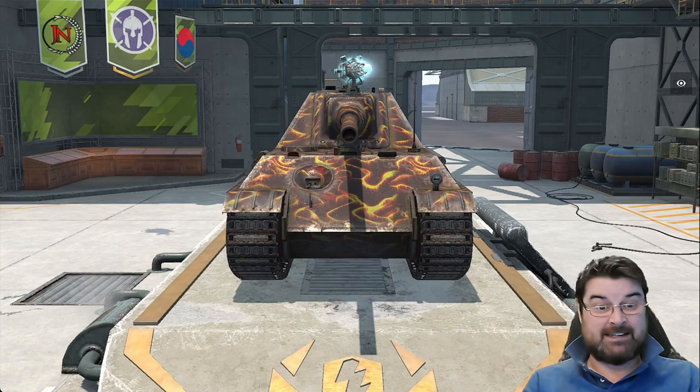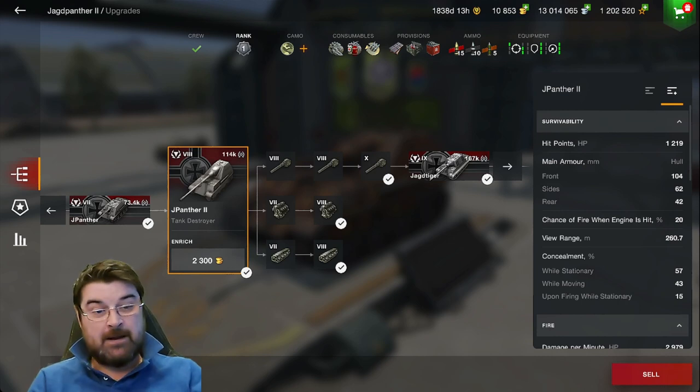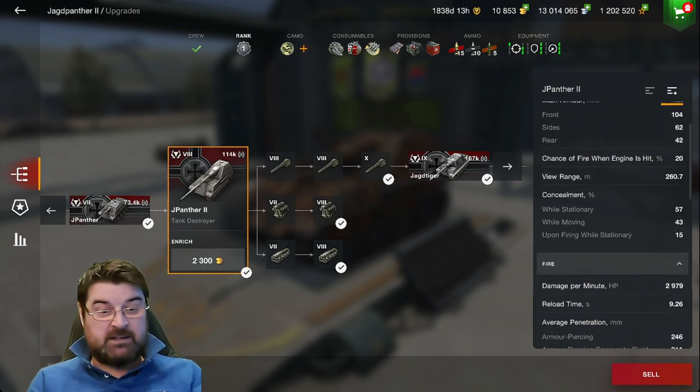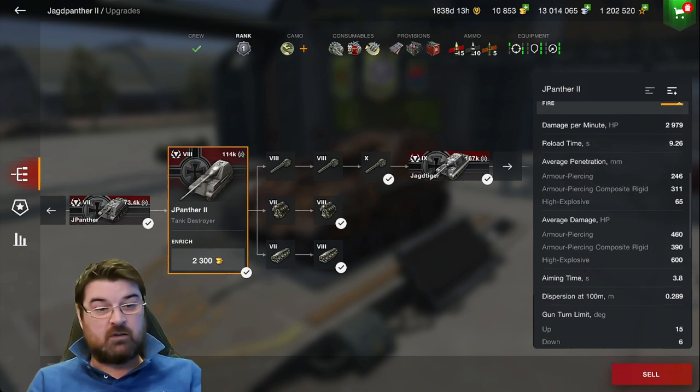Looking at the overall parameters: it's got 1219 hit points - not great. Frontal armor is 104, side 62, rear 42 - none of that is great. View range is 260 with my equipment, which isn't brilliant. Concealment is 57% stationary, 43% moving, and 15% when firing - not too bad. DPM is almost 3000, reload just over 9 seconds. Penetration is 246 AP, 311 APCR, and 65 HE. Damage is 460 AP, 390 APCR, and 600 HE.